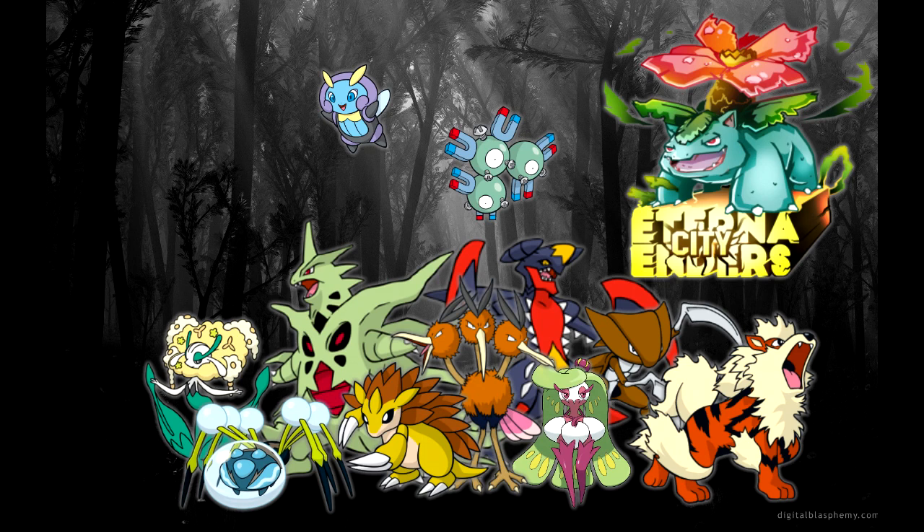Magneton's ability, Magnet Pull, speaks for itself in being able to trap the myriad Steel types I'm sure to face. And then on top of that, if I don't need Magnet Pull, I can run Analytic and get a 30% power boost any time I'm using Magneton after my opponent moves or when they swap out. Just having that extra power is really nice. I could have drafted Magnezone, but I have a finite amount of points here, and Magnezone was a higher tier choice. So by choosing Magneton, it allows me to pick up that Electric type without using up too many of my points.